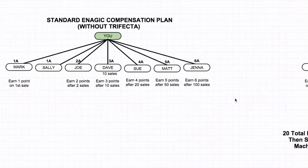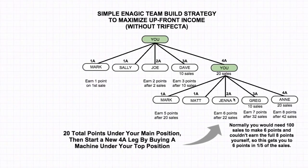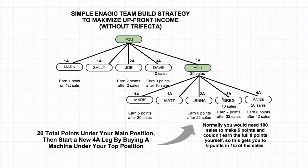Let me show you the next slide here, which is the simple Enagic team build strategy to maximize upfront income. This is if you don't have a trifecta. Some people will get the trifecta where you get three products right away, some people will not. This is for if you do not get the trifecta — the simple Enagic team build strategy that's going to maximize upfront income. It's not going to maximize the long-term bonuses as much, but you're actually focusing on making the maximum amount of money first.